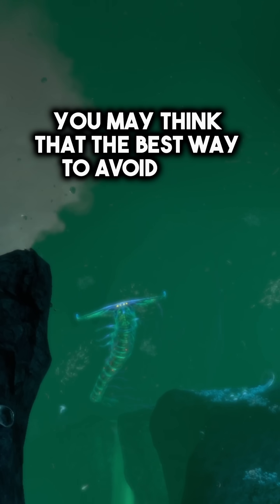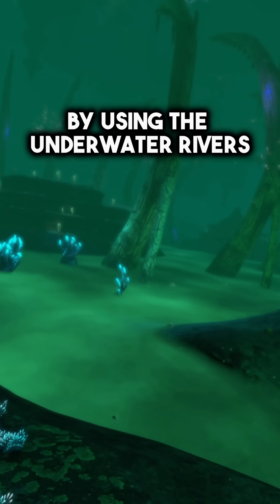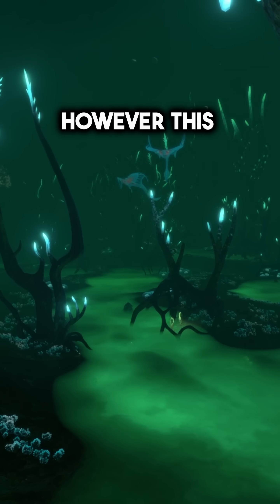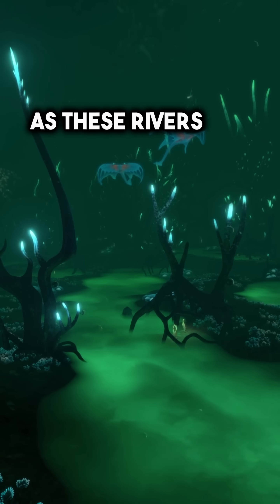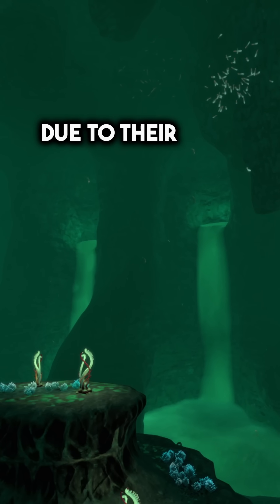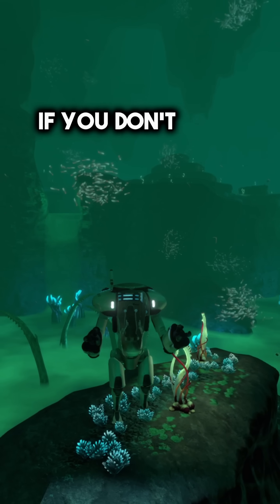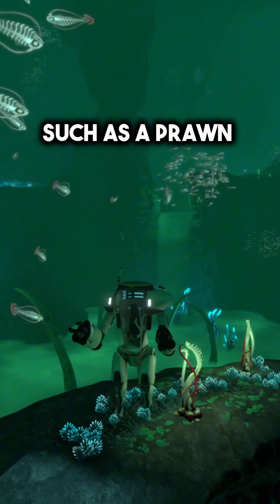You may think that the best way to avoid them is to stay as low to the ground as possible by using the underwater rivers as cover. However, this would be a deadly mistake, as these rivers are actually brine pools which have formed underwater due to their high density. They are extremely toxic and should definitely be avoided if you don't have specialist equipment such as a prawn suit.